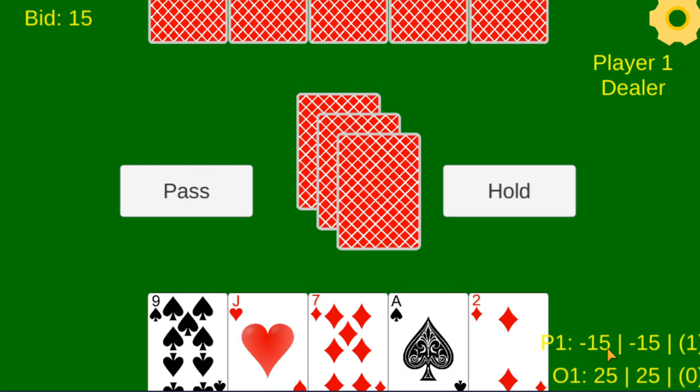Also note there are a couple of bonuses. If you reach 100 points, you have to win the initial bid in order to receive more points — your score is locked at 100 until you meet your bid, because the winning score is 120. Also, a 30 bid is called '30 for 60.' If you are able to earn all 30 points, you receive an extra 30 bonus points, giving a total of 60.